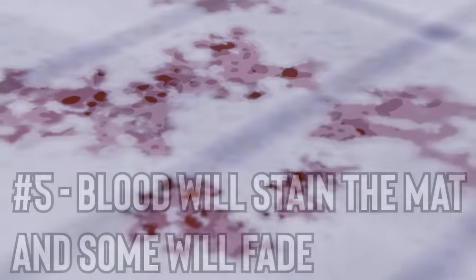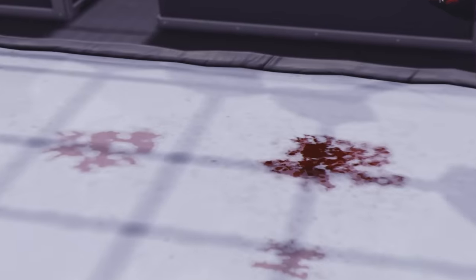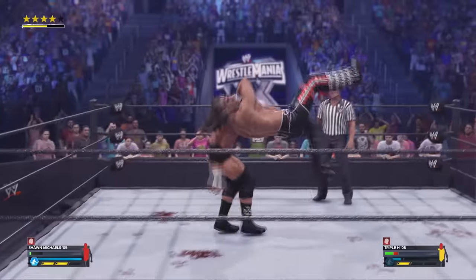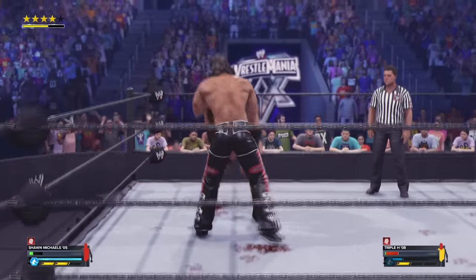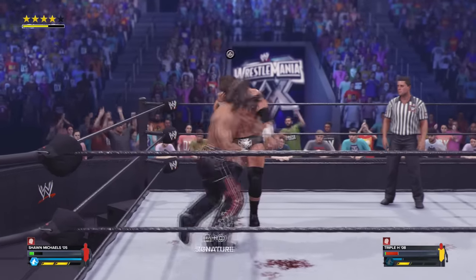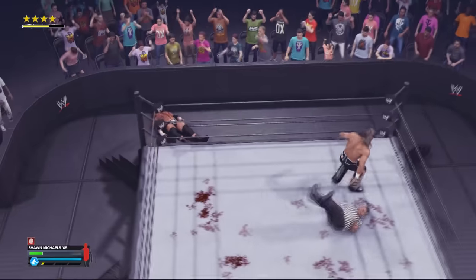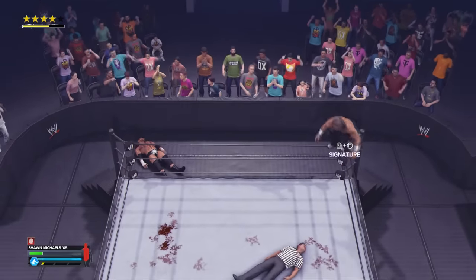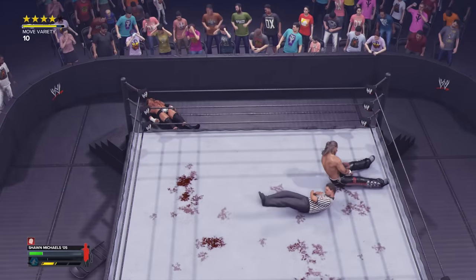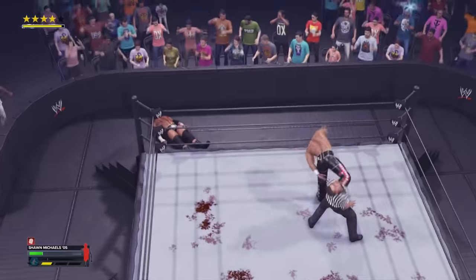Number 5: Blood will stain the mat and some will fade. Surprisingly, whilst WWE is still currently in a strict PG environment on TV, the blood has been updated in 2K24 to be the most brutal to date — more brutal than any WWE game before it. The blood can drip anywhere in the arena: the ring mat, the mats outside, the ramp, the stage, and even backstage. There's no limit to how much it can drip; some matches look like a crime scene afterwards. There's also the smaller detail of some blood eventually losing its color and slightly fading as time passes, without it completely disappearing.